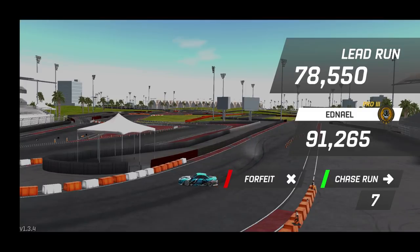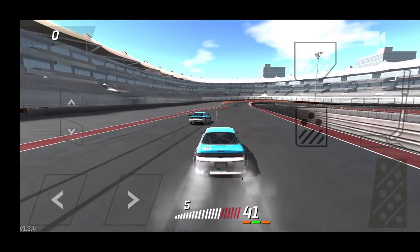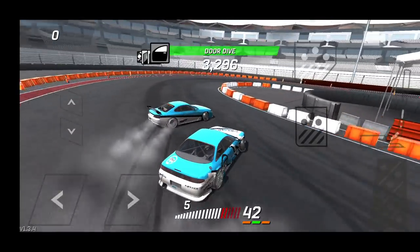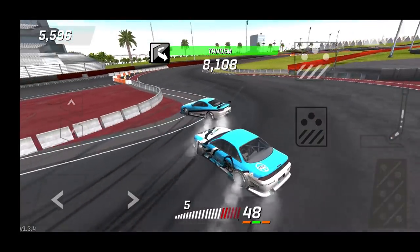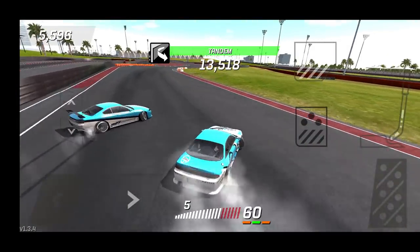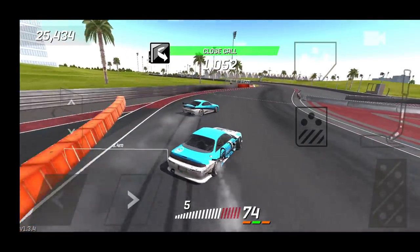I thought it was a good run but we're gonna have to do some maximum chase. Would have hit those clips, probably would have been better. He's rocking a blue and white livery too — blue and white gang right now. Quick tap of the handbrake kind of screwed up taking the entry sign. We're gonna try and get as much tandem as we can, maybe win this in the chase. It's almost cool to see the liveries rocking right now.